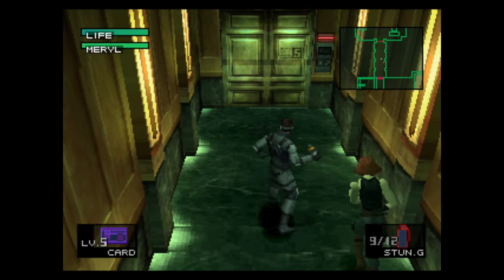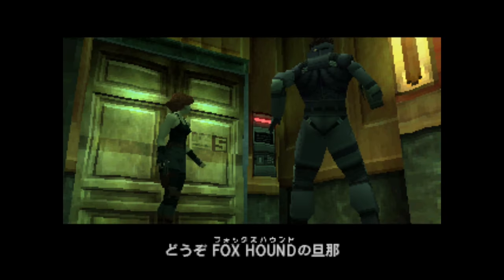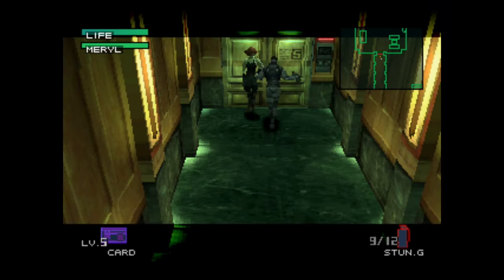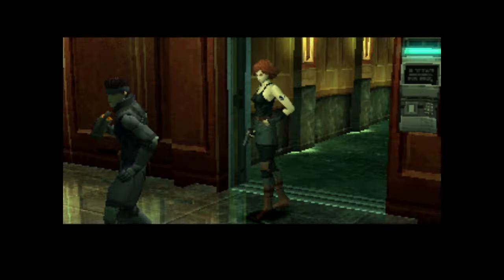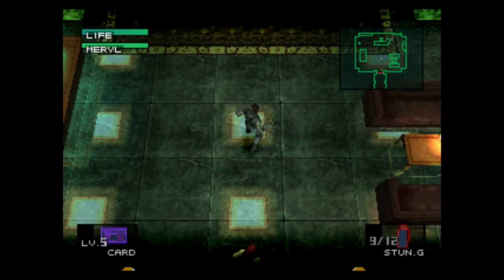Go inside the offices and pick up more stun grenades located right there. Head to the commander rooms. Equip the stun grenade. Wait right here — once the door behind you closes, take a few steps right here.